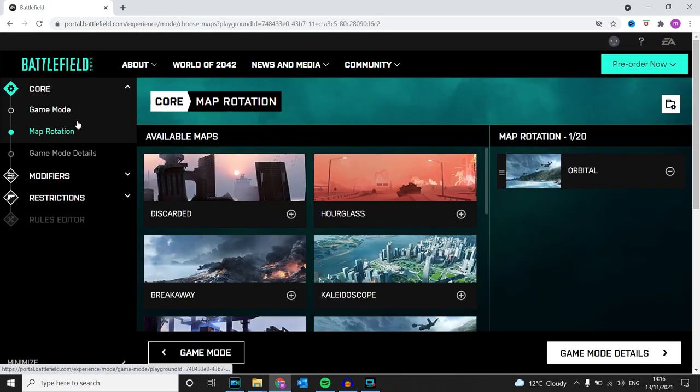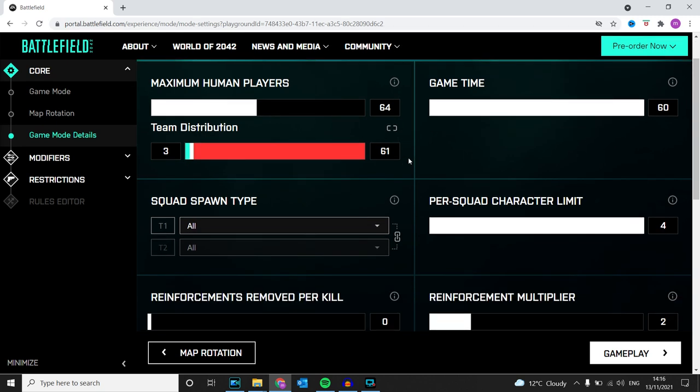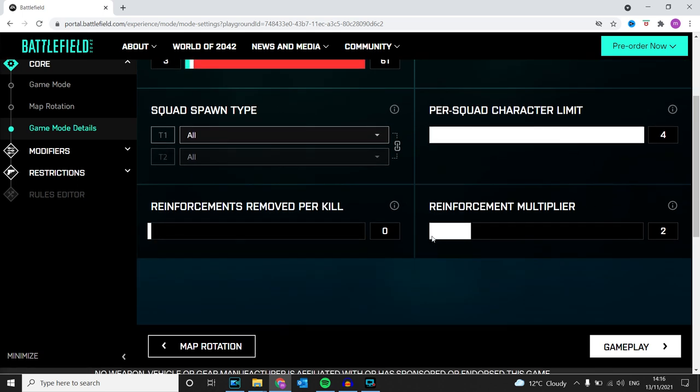I put in the Orbital map because I know that map from the beta. I've set it to 64 players, game time up to the max, and the reinforcement multiplier — if you keep it on one that's the 700 mark, on two that's 1400. I'm going to change it to two to give more time for other trophies.